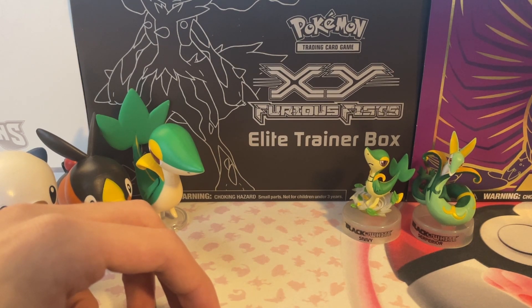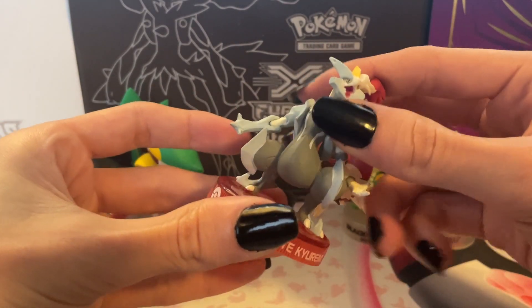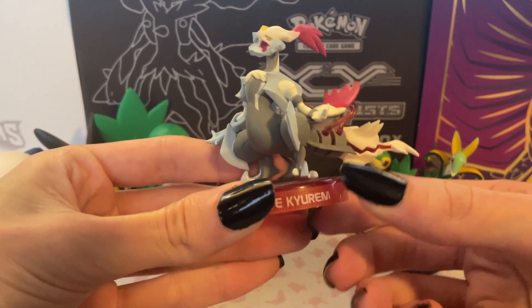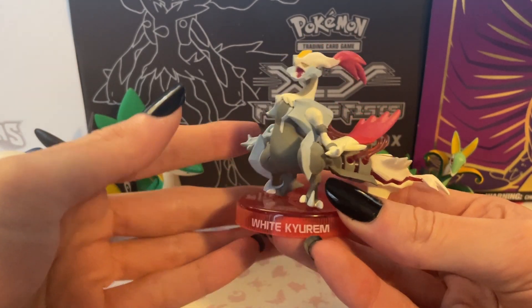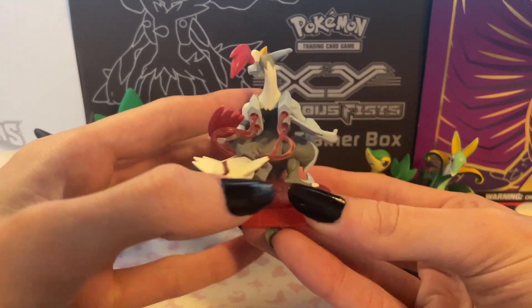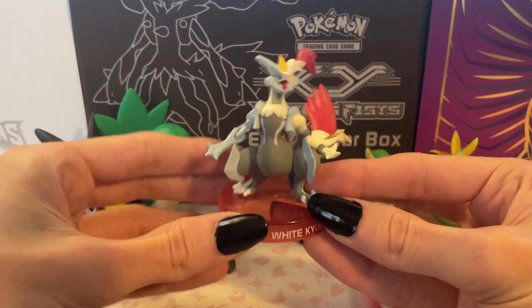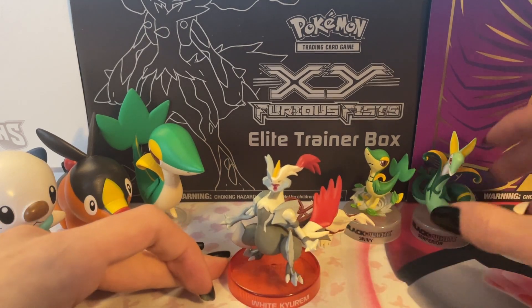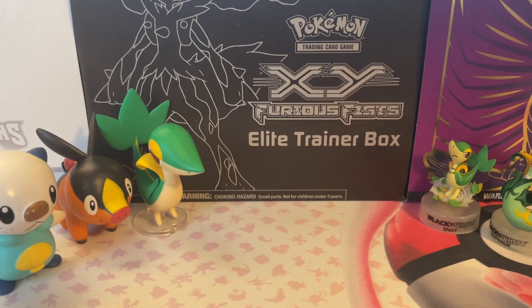Let's go back to another Unova Legendary, and we can see White Kyurem. I used to call it Kyurem as a kid — you don't really get taught how to pronounce things in the Pokemon world besides the anime, so forgive me. I'm really unsure where I got these from. I don't want to say McDonald's, but it might have been. It stands with my Reshiram on top of my two tins and I think it's pretty cool.